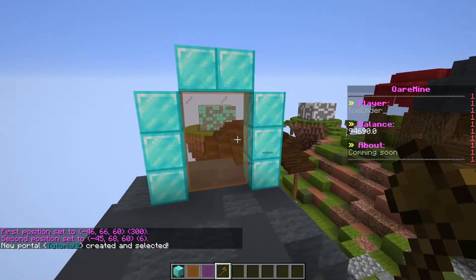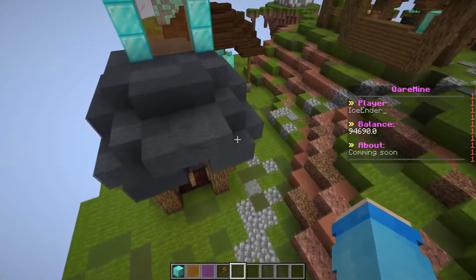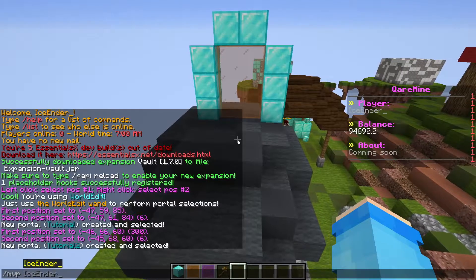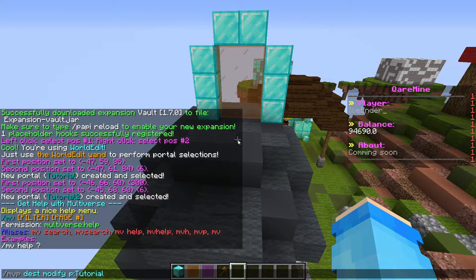Now, for example, you guys want to connect this portal to that portal. Just note — if you connect this portal to that portal, you won't be able to come back. You have to connect it vice versa as well. So let's do it right now. That's slash mvp modify, then p equals Tutorial. It's case sensitive. Sorry, I mean slash mvp modify, then the portal name, then p equals Tutorial.